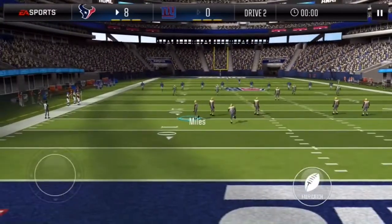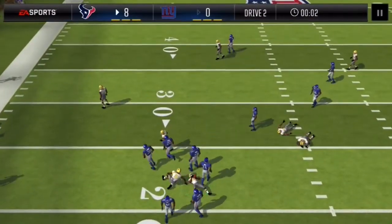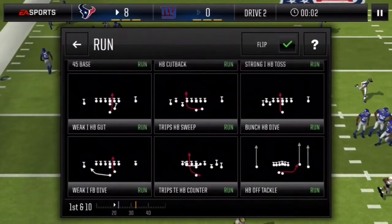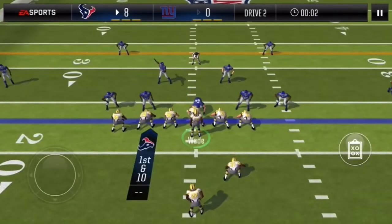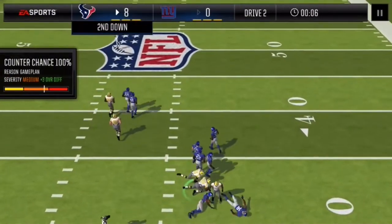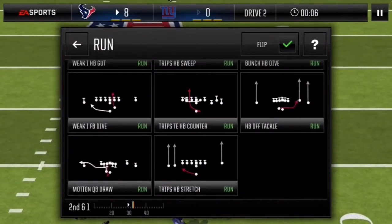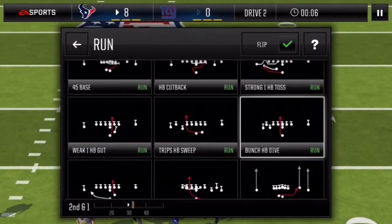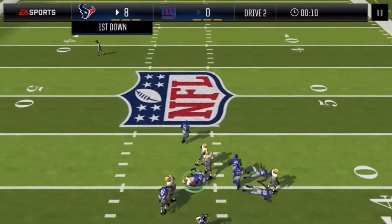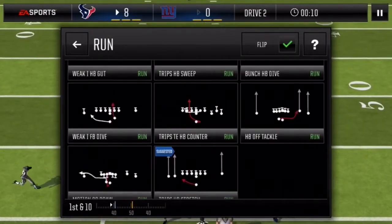We're receiving the ball again. I might actually keep this Procise — I can't sell him, so I might as well use him. This is 100% countered. I want to truck stick somebody. What do I want to run? We can just keep running Bunch Halfback Dive. We need some sort of variation — can we run a Halfback Stretch?